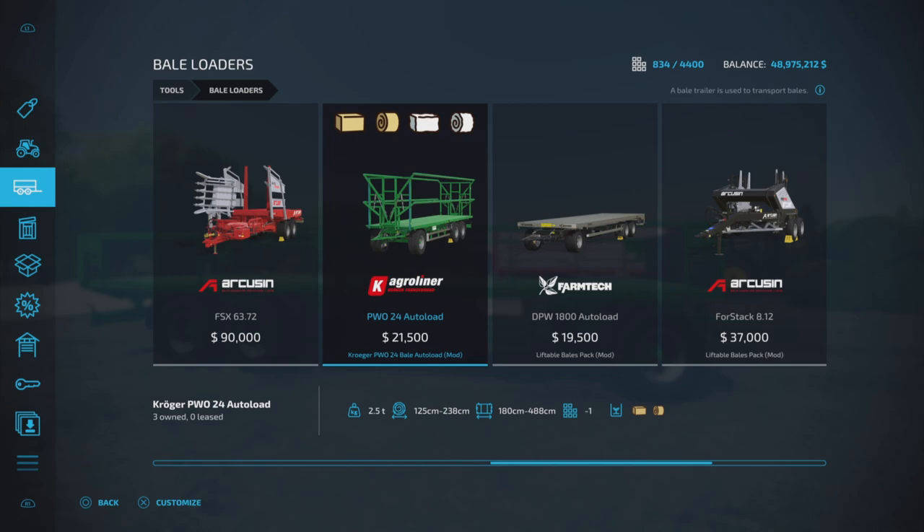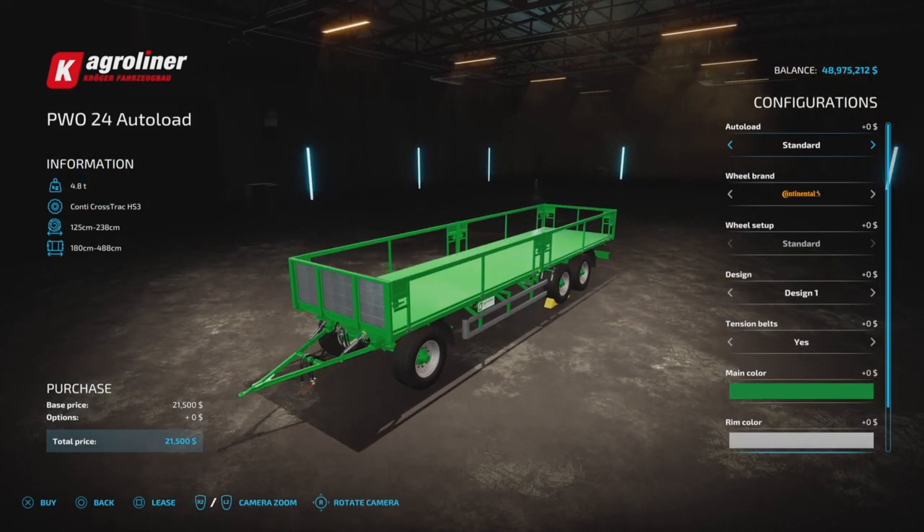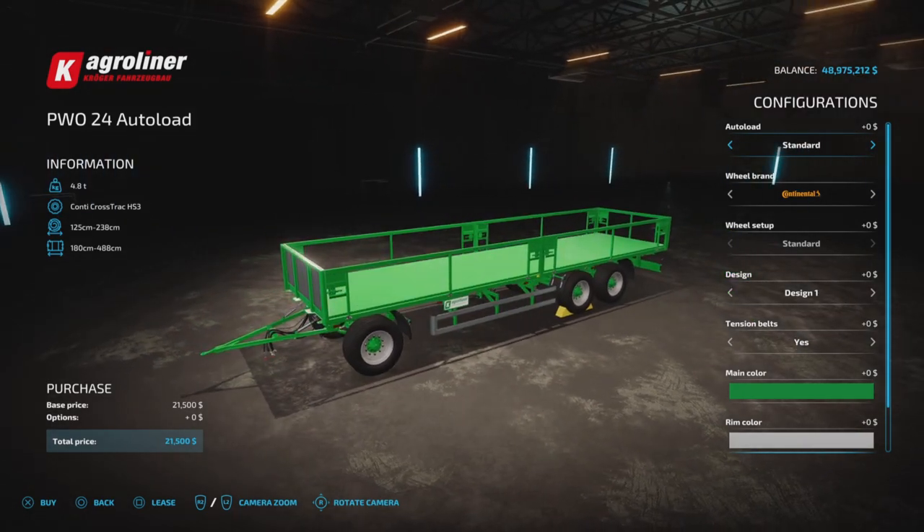It literally takes every kind of bale in the game as far as I know. It supports autoload for round bales up to 180 centimeter, cotton bales round or square, Heston bales, and also the selectable bale capacity add-on — Heston bales 180, 220, and 240 — and modded bales. Yes, so literally almost everything in the game, liftable bales as well. I'd be surprised if there was something it didn't pick up, but maybe the mini bales — it doesn't list mini bales, so perhaps not those.